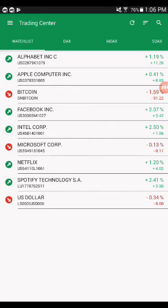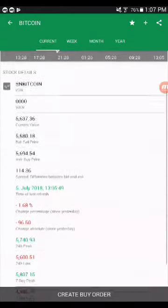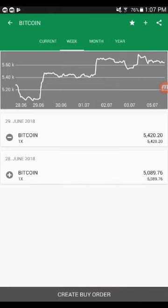You can click on a stock and watch its status: the current price, the bid sell price, the ask buy price. They also show you the difference between the current price and the ask price, and how the stock has been doing that particular week.